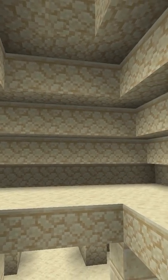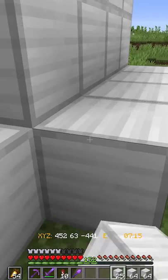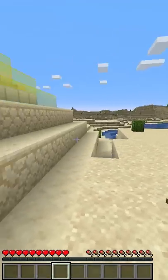You see, this big hollowed out spot in the roof is actually the perfect size for a fully powered beacon setup. Still don't believe me? Well, lay out the blocks as you would anywhere else, and sure enough, there's even gonna be a sky roof so that the beacon can power up, which I gotta say is pretty nifty.